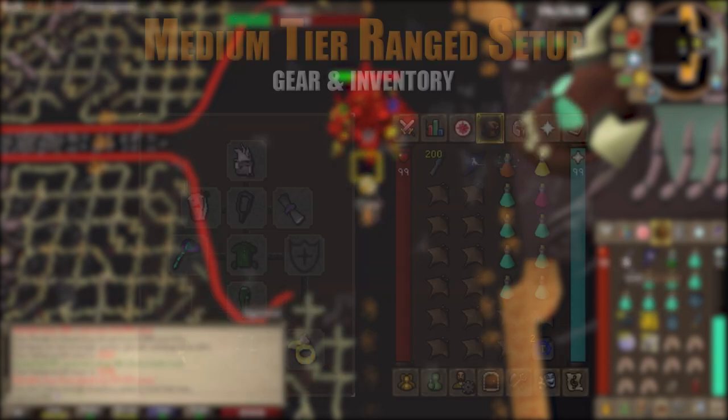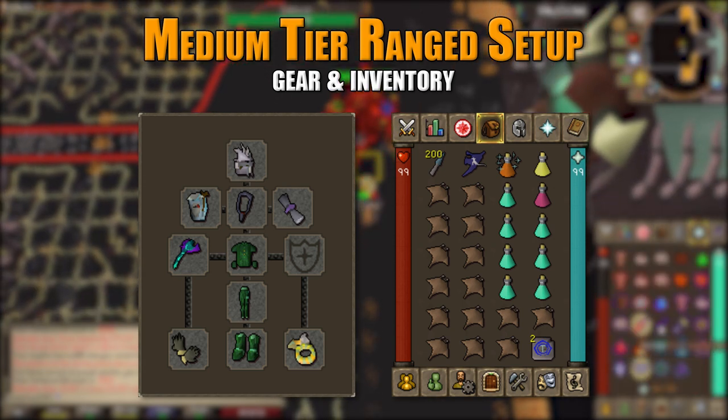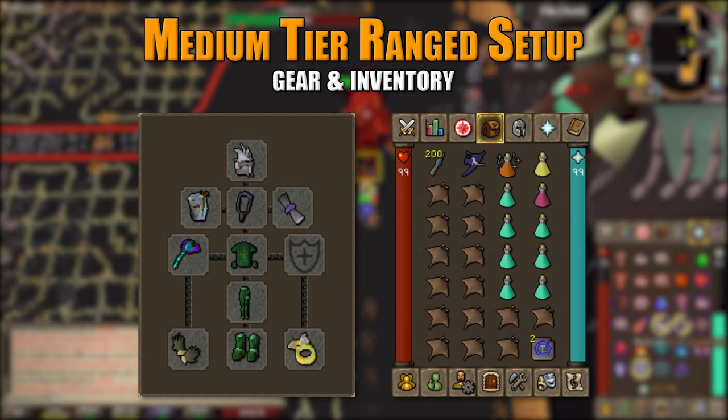For the medium tier ranged setup, I wouldn't go to Cerberus with anything less than this. Use a slayer helmet imbued for the additional plus 15 bonus, Ava's assembler, amulet of fury, Rada's blessing, toxic blowpipe with adamant darts or better, blessed dragon hide chest and legs, barrows gloves, blessed boots, and an archer's ring imbued. In the inventory, bring at least rune knives and a spectral spirit shield for the ghost switch, one divine bastion potion, a saradomin brew, seven prayer potions, one super restore, two Taverly teleport tablets, and food.